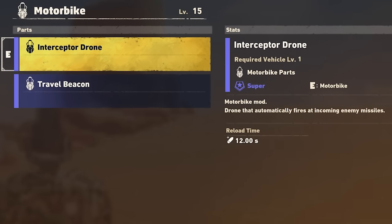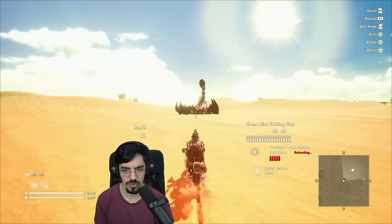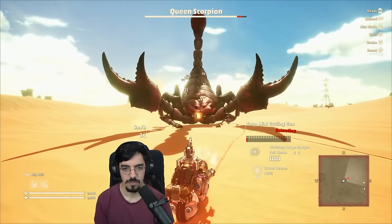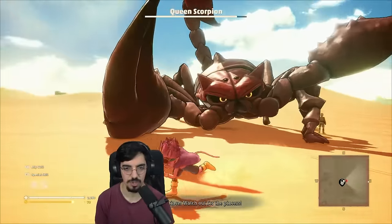Interceptor drone — motorbike mod, drone that automatically fires at incoming enemy missiles. Defensive option. And travel beacon — installs a beacon in places of interest as fast travel points. Let's switch over to the mini Gatling gun. That's a boss. No, no, no — and I dashed, I boosted right into it.